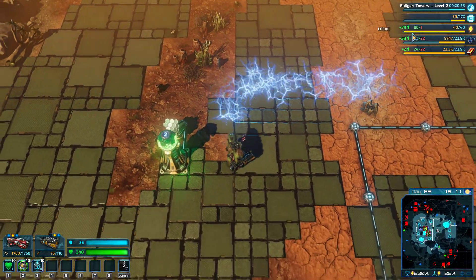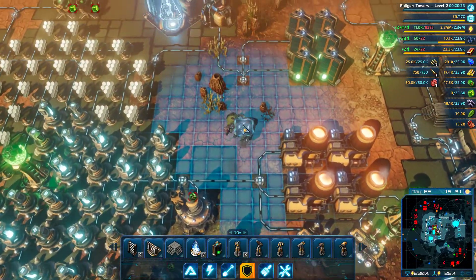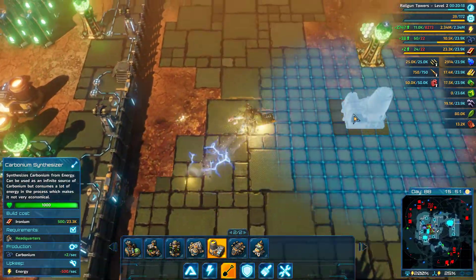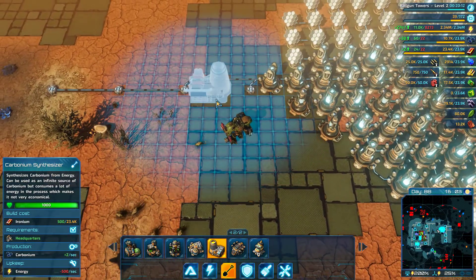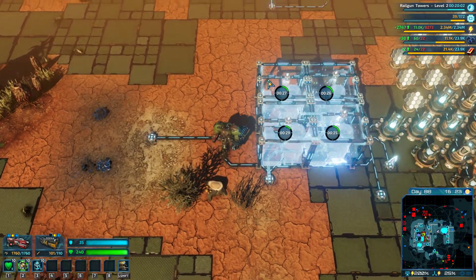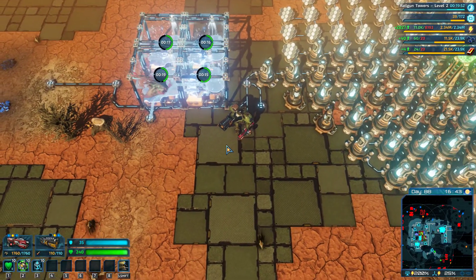Right, 38 carbonium a second, which is good — it's going up, which is good. So it means we need to build more carbonium manufactories. Let's build more carbonium makers. Where are we going to put them? I guess as long as we've got power. Another four — that should take me up to significant levels at this place. And then I'm going to bug out of here, and hopefully it should just be pretty much sorted.